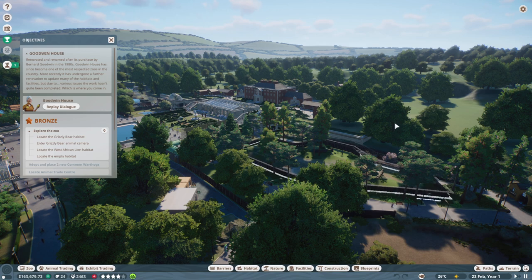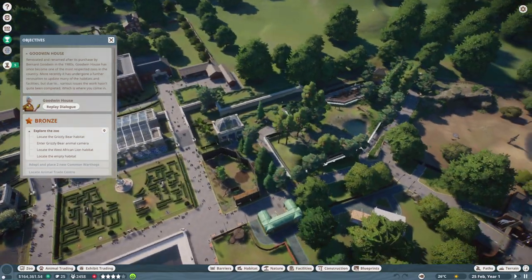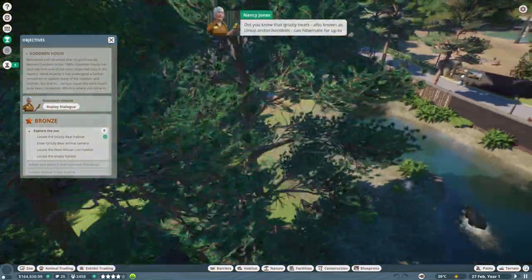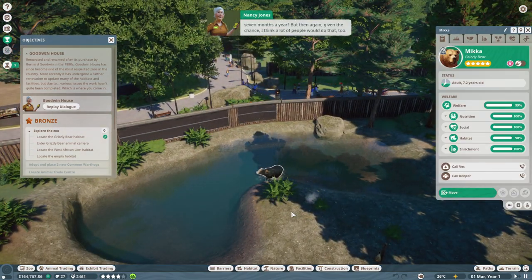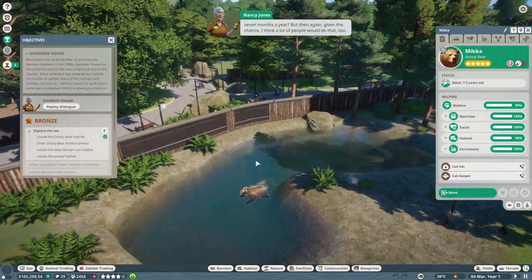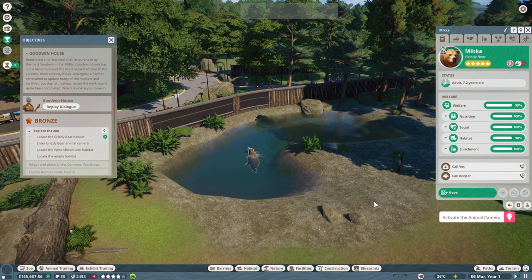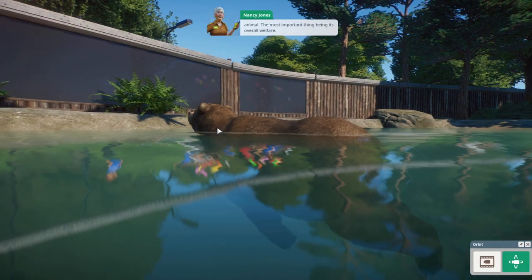It's up to you to finish everything off. My head keeper Nancy Jones will be lending a helping hand — she's a hard worker and she'll expect you to be too. So it's indicating the place right in front of us and as you can see there are grizzlies there, so let's go on down and take a look. Did you know that grizzly bears, also known as Ursus arctos horribilis, can hibernate for up to seven months a year?